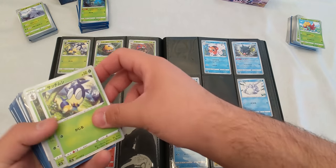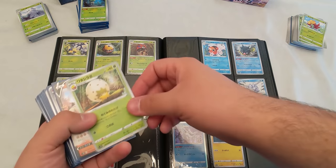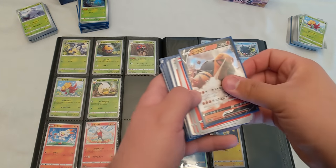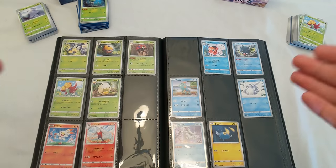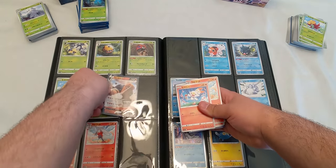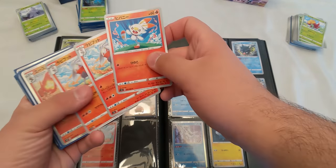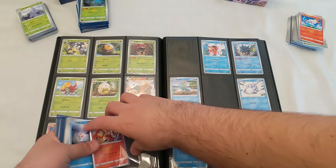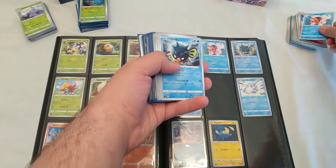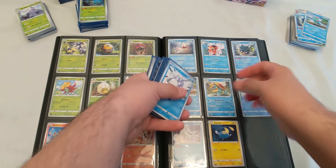The whole Blipbug line I already have, so that can go to the extra pile over here. Gossifleur I already have, but Eldegoss I don't, so let's put Eldegoss right here. Hopefully the camera isn't shaking too much — I had to do a really weird thing to get this camera up high enough to show the whole binder. Torkoal goes right here. Already got Scorbunny and Raboot — oh, I accidentally put two Reboots here. Cinderay goes right here, Goldeen I don't have so let's add it.